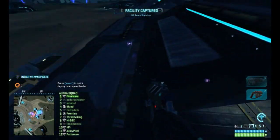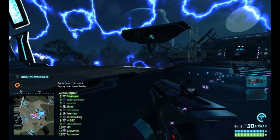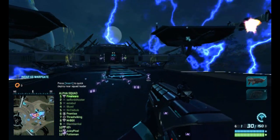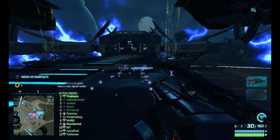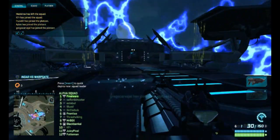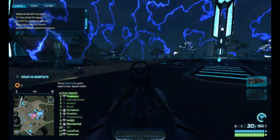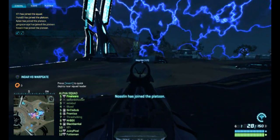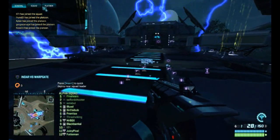So as for a standard first-person shooter the controls are pretty much the same — you got the WASD. Mouse scroll changes your weapon; I've only got two weapons at the moment and there's different classes which we will check out later on in the series. Right-click is the zoom and then left-click is obviously to shoot.